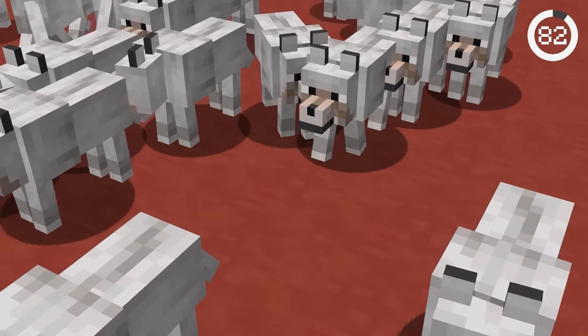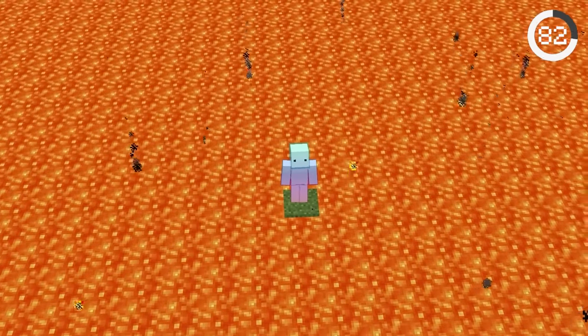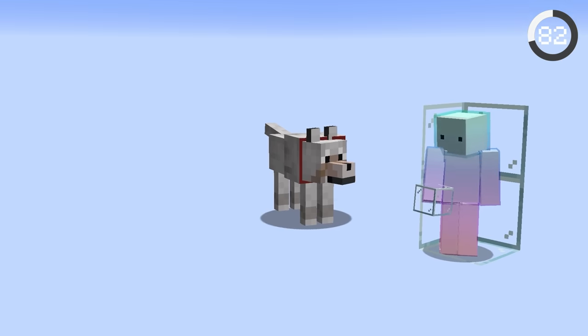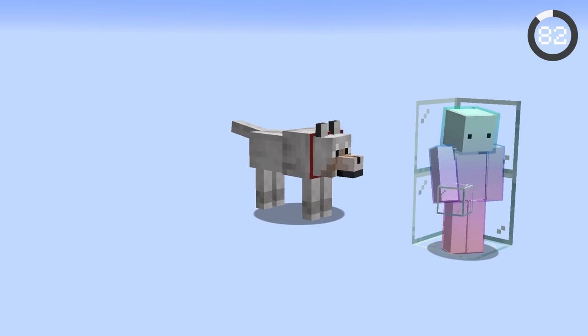Wolves can't teleport to you if there is no safe space to teleport to, but if you're completely surrounded in glass blocks, the wolf has a superpower and can teleport straight into it because it's a transparent block.